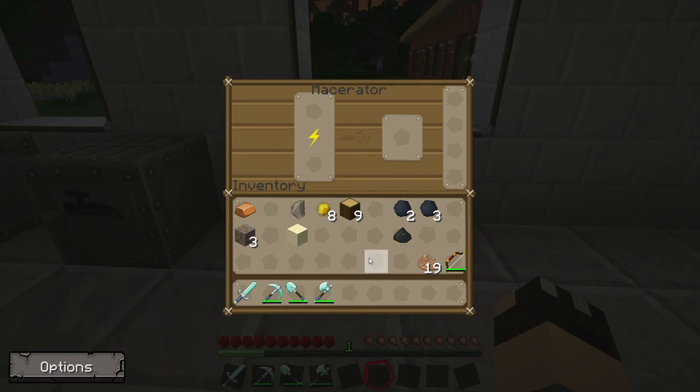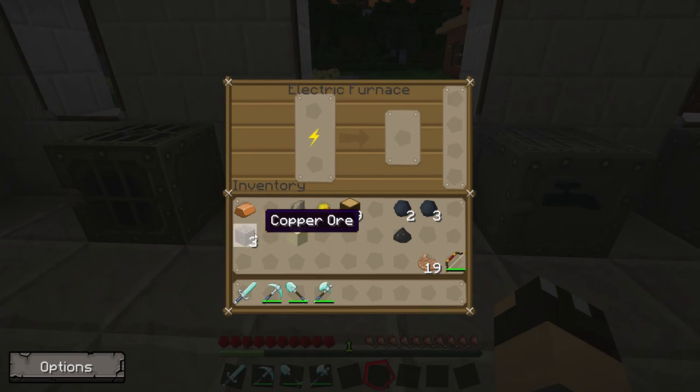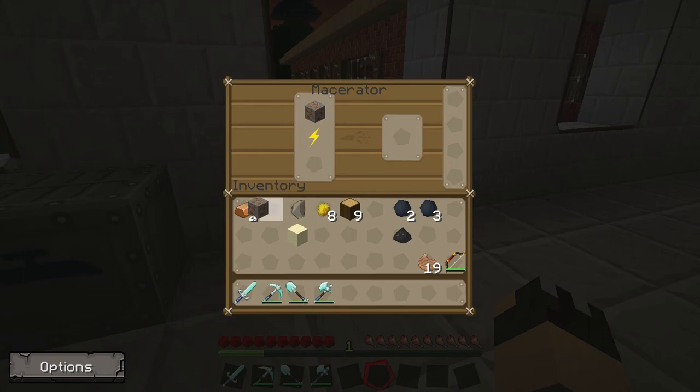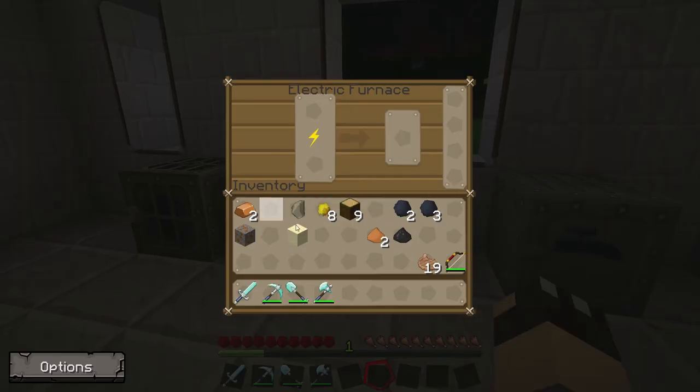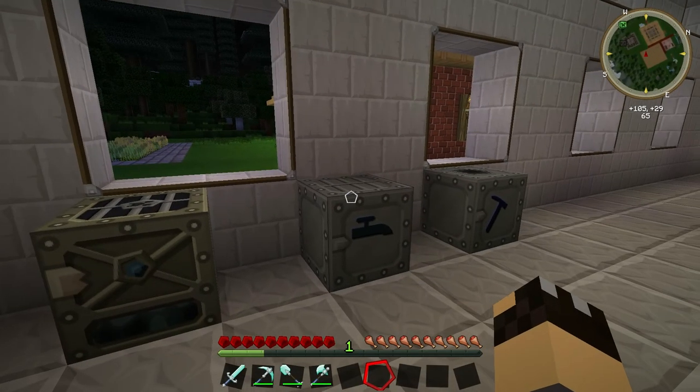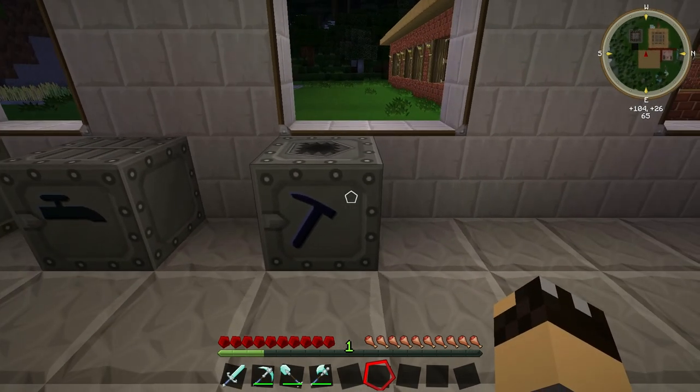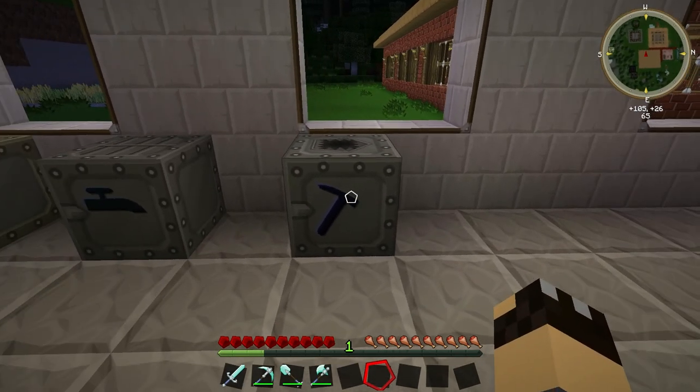But the main reason for having a macerator is this. If you take most common ores — for example a copper ore and put it in the furnace — one copper ore will result in one copper ingot. However, if you go to the macerator and put one copper ore in, the macerator turns it into two copper dust. If you then go back to the furnace and put the two copper dust in, each piece of copper dust gets turned into one copper ingot. So by putting one copper ore in the macerator first, you turn one copper ore into two ingots instead of one. This works for almost every ore in the game, so having a macerator is just a brilliant way in the early game to double the amount of precious metals you can get from the ore you find while mining.